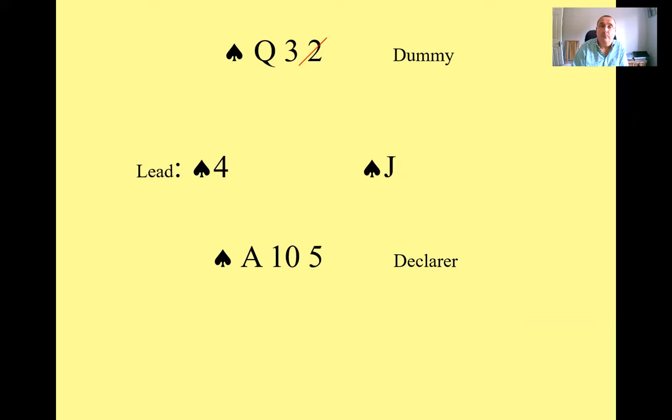So let's suppose we play the two. If our right-hand opponent were to play the king, that would be great — we could win with the ace and we've still got the queen. But what should we do if they play the jack instead? Are you going to play the ace or the five?